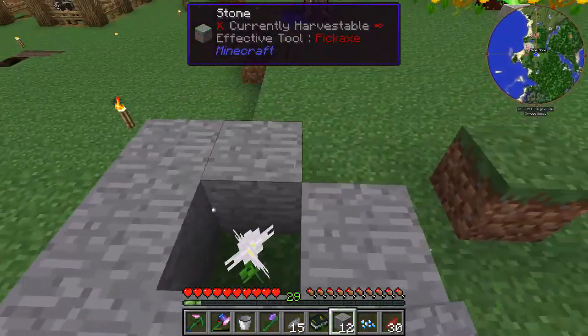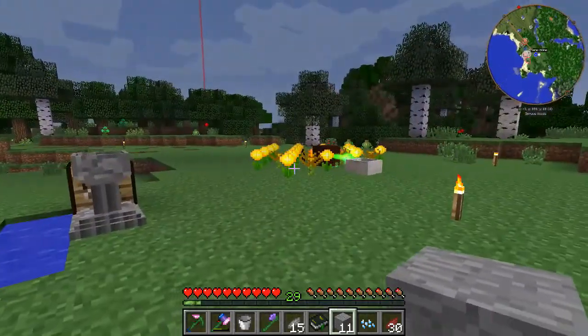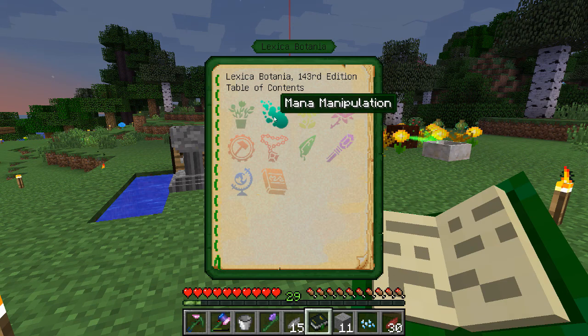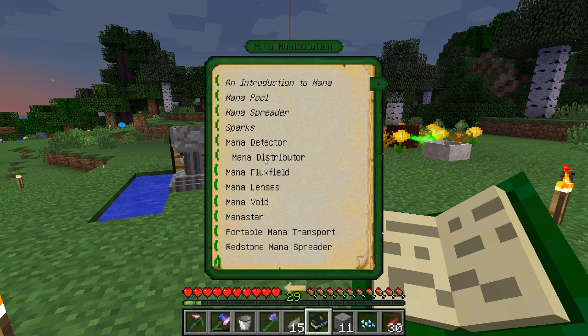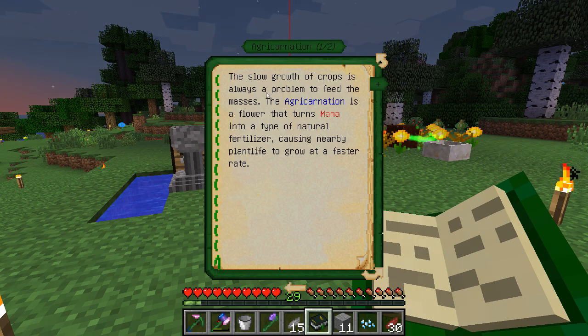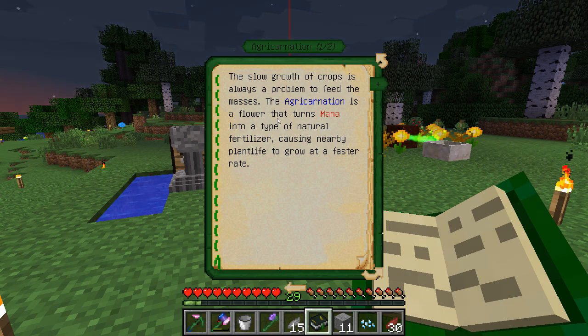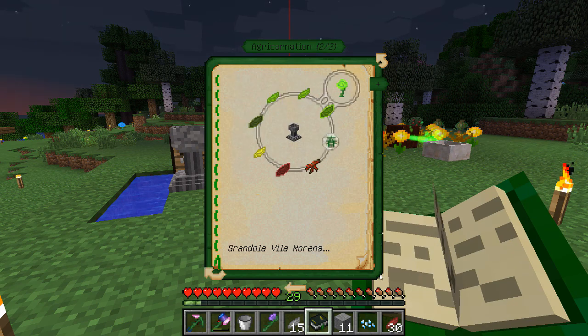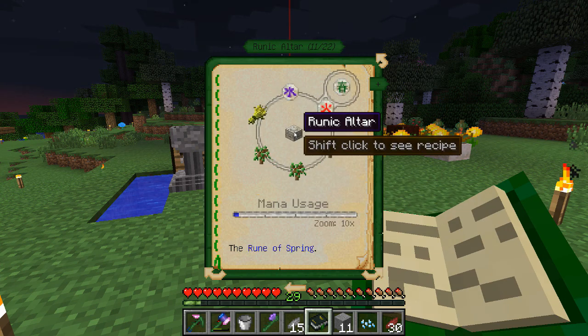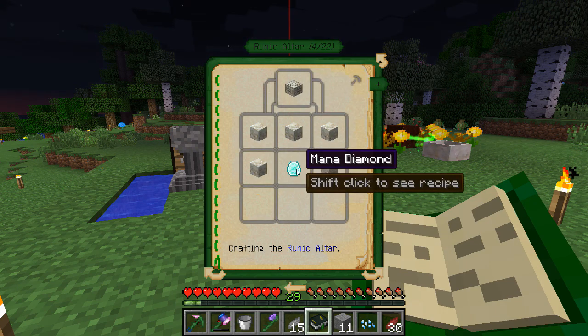So let me go ahead and make a bit more of this because we're going to have to make some tables here in a minute. As this keeps pumping, we're going to check out our Lexica Botania again. We have mana manipulation, we have all this stuff going on. We're going to need to work on some functional flora. This stuff is like other flowers that do things — this slow growth of crops is always a problem in feed the beast — so this flower will act like fertilizer.